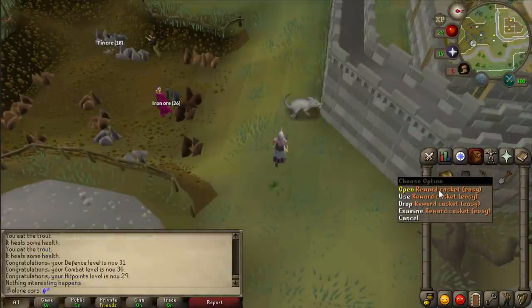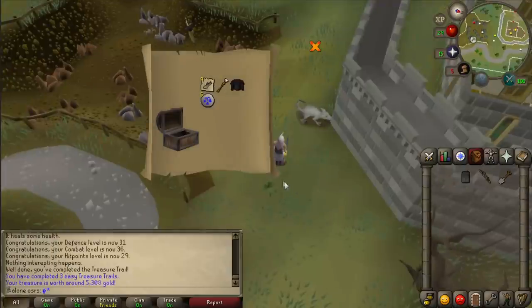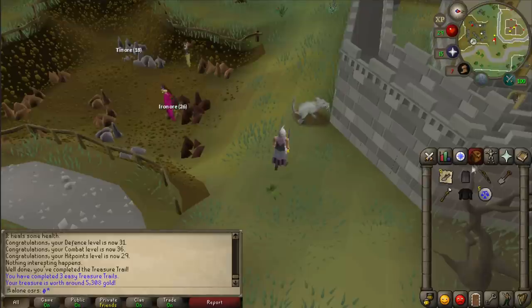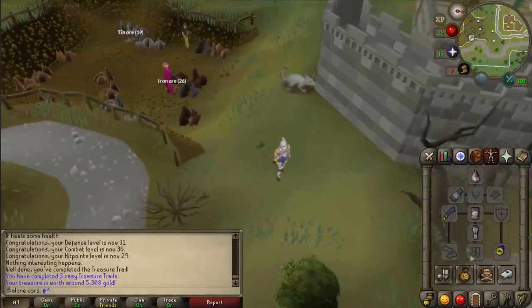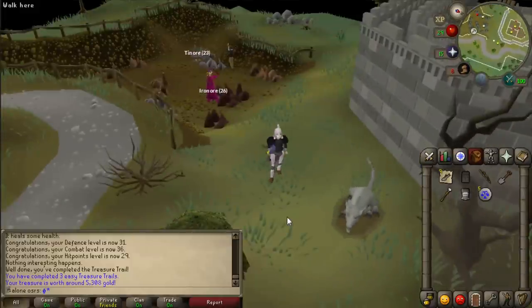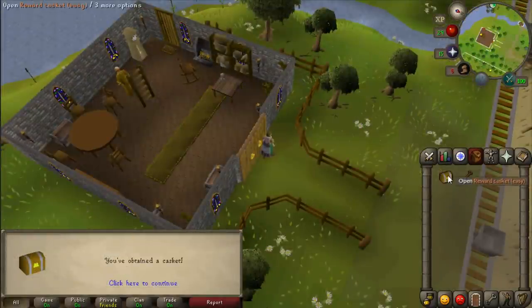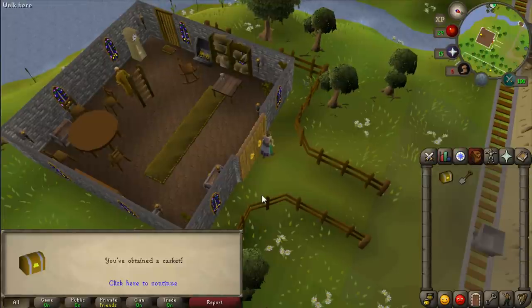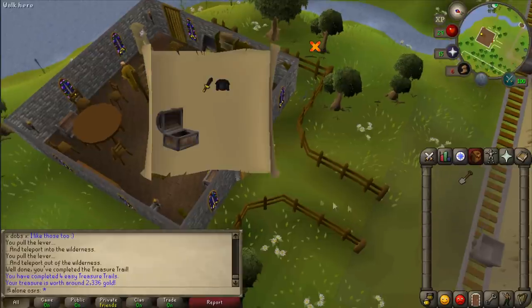Easy casket obtained - let's see what we get: a black plate body, an air staff, and some coins. The coins are decent, and the black plate body is actually not bad since I can sell it - my best gear is just Iron Man gear so this is actually an upgrade. Not too bad. No requirements for the next easy clue scroll either. We get another black plate body - that is a pretty bad clue.